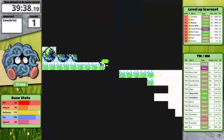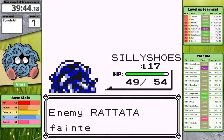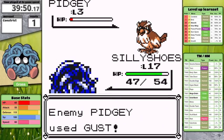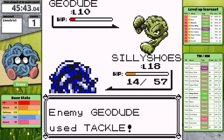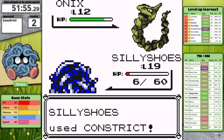Tangela is part of the medium-fast experience group, but it feels like the painfully slow experience group right now. There is nothing about this that feels fast. I decided to fight Brock after each level up — it gives me a better sense of how close I am and gives my mind a break from the awful grind. Because Tangela only has 55 base speed, it doesn't get critical hits often, and that makes the fight against Brock very predictable.